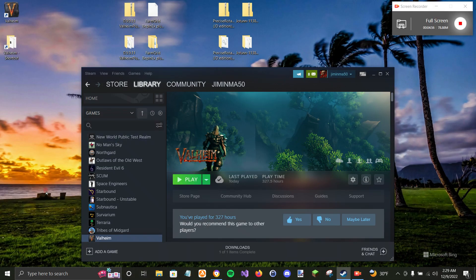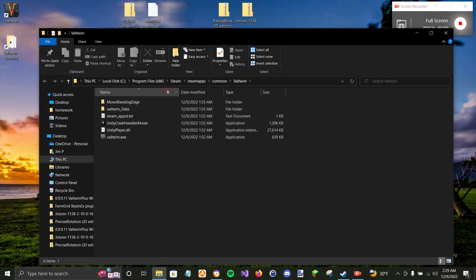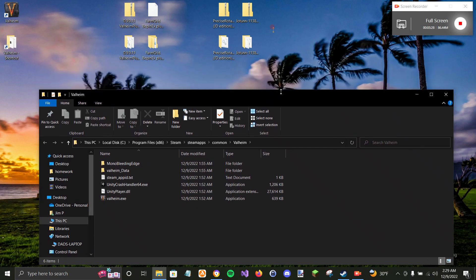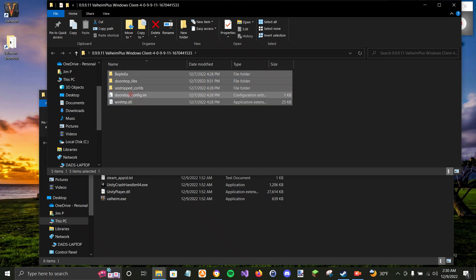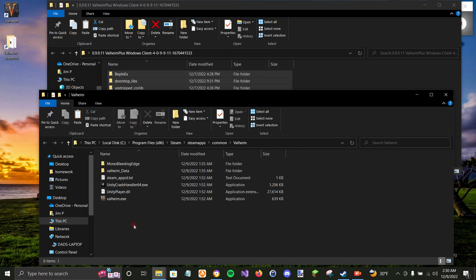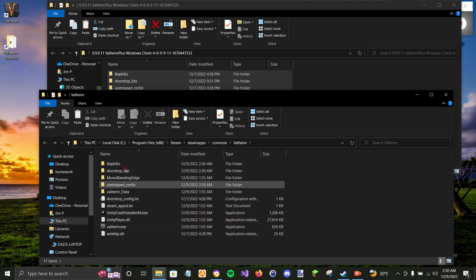Take the downloaded files out of your download directory and extract them. We have Valheim Plus, Farm Grid, Precise Rotation which is Crop Replant, and JoeTune. I made a shortcut on my desktop to the Valheim directory. First, go into the Valheim Plus folder, hit Ctrl+A to select all, then Ctrl+C to copy all the files into your Valheim directory and hit Ctrl+V to paste. You'll now see BepInEx and some other folders added.